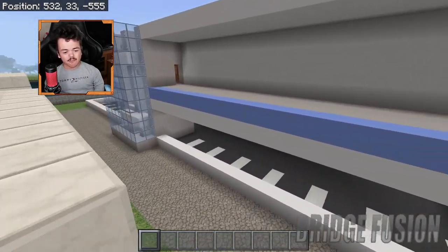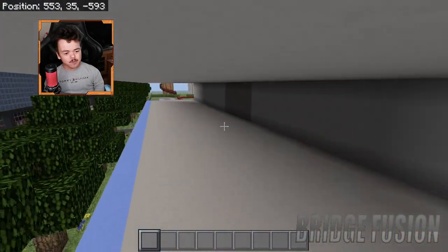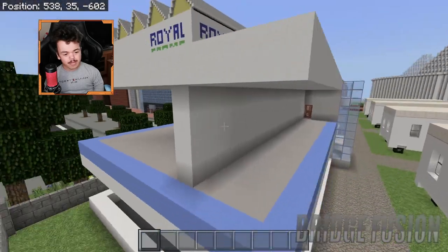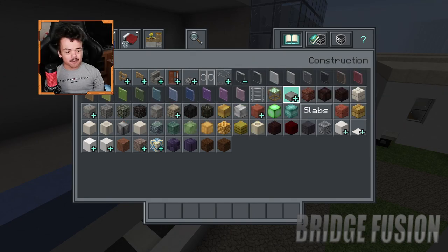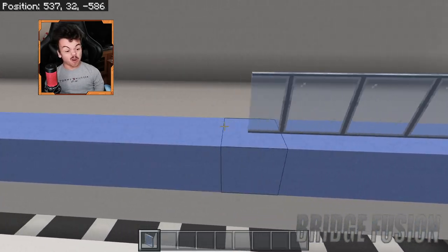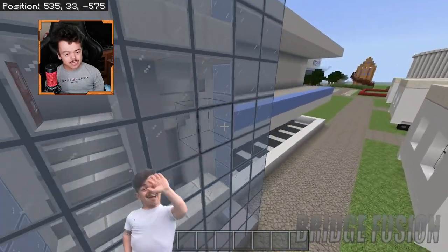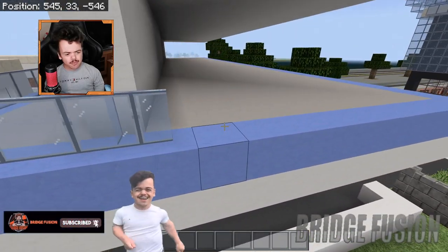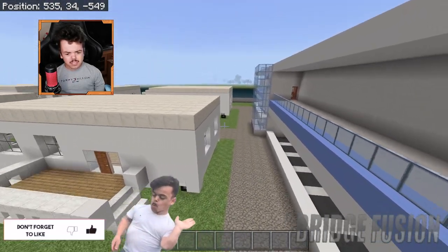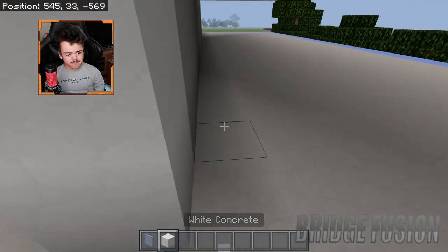I've already built the car park area and up here will be where the rooms will be, so let's waste no more time and get straight into it. Let's add in some barriers which will basically stop you from falling off, so that is going right here and we're gonna do the same on this side as well. I think I'm only gonna make it about three or four stories.